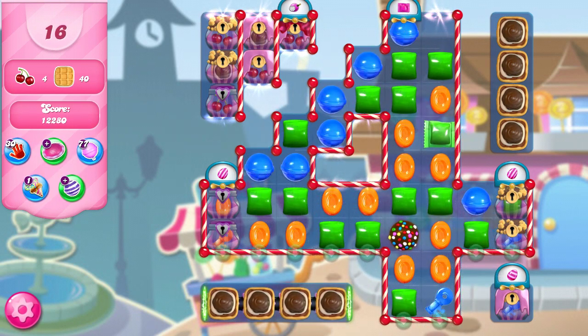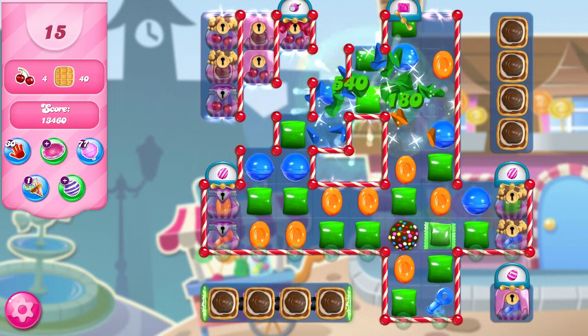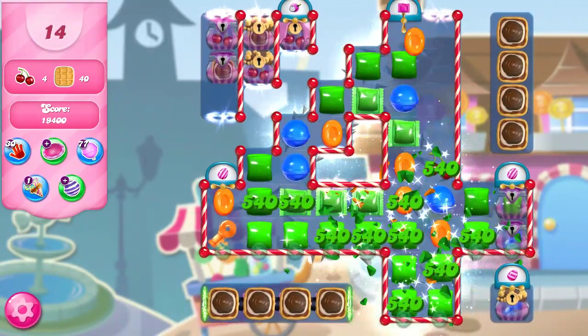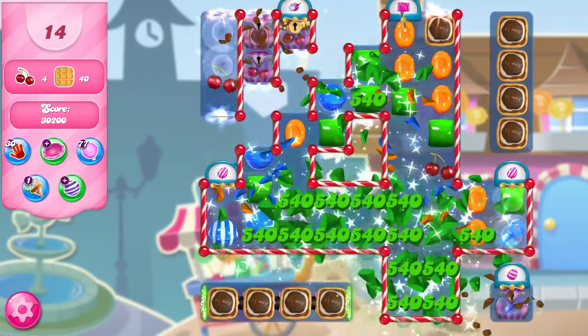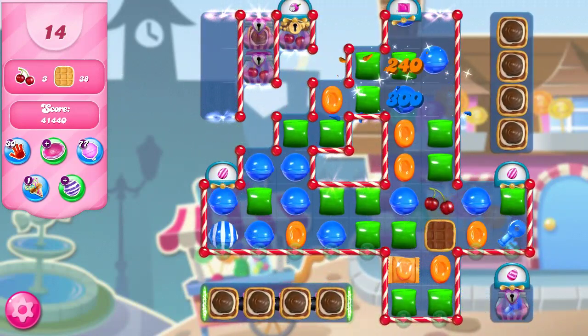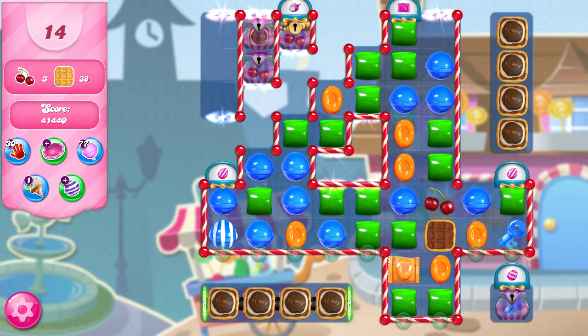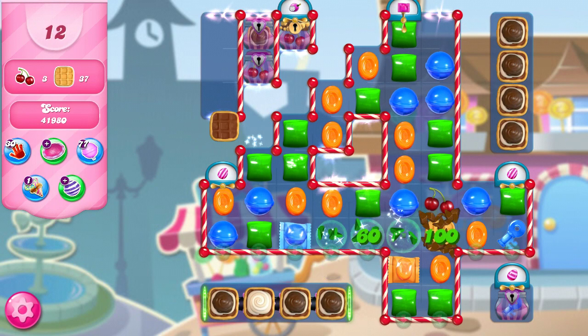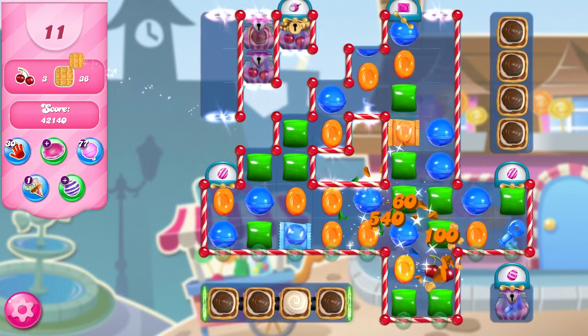Now we need to collect that key. I think a good way to do that would be a Color Bomb-wrapped combo, because I'm pretty sure this is going to collect absolutely everything on this board — it's going to collect our orange key on the left, our first ingredient that starts to come through, and some of the waffles. We need one more key — it's on the right.